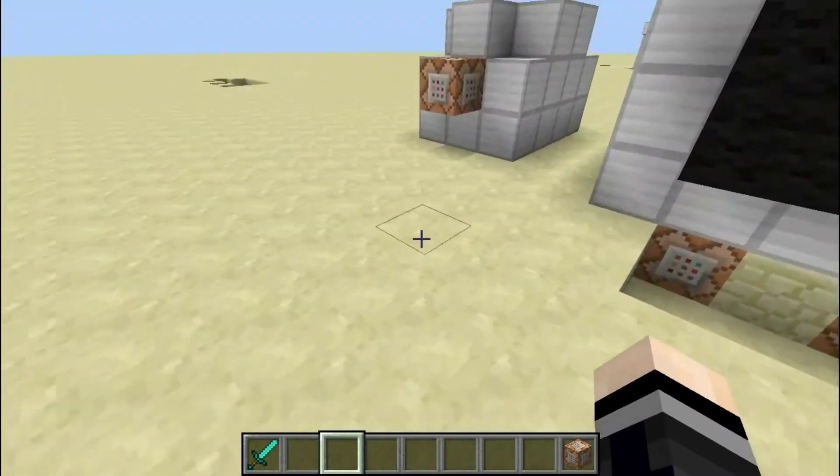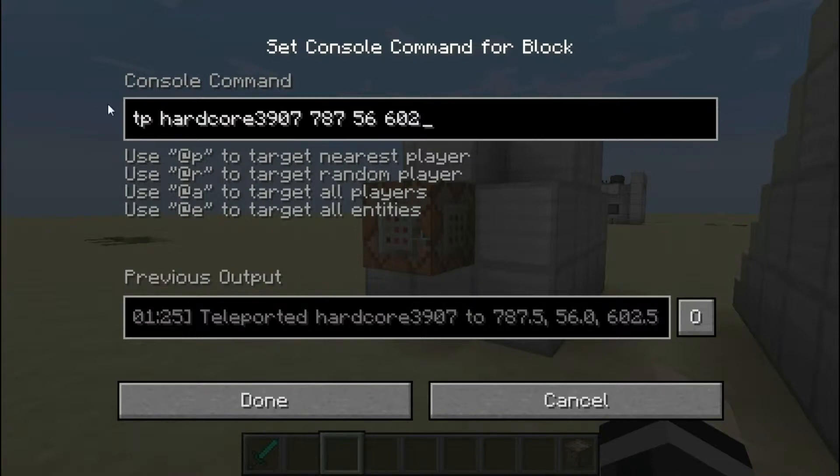How does it work? Well, let's just come over here and look. Here it just says tp hardcore 307, and then it tells you the coordinates that I want to go to.